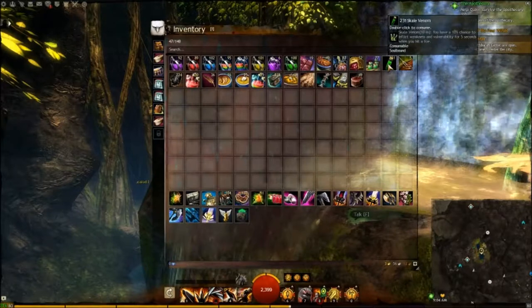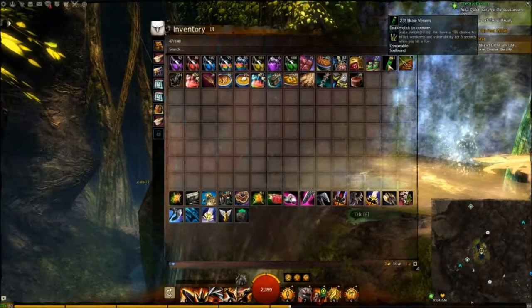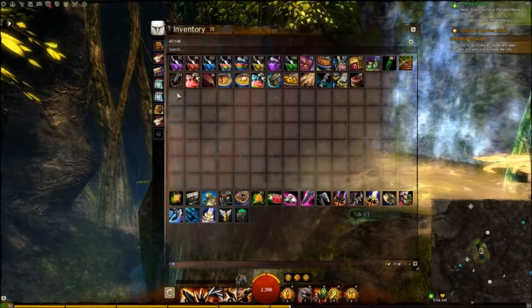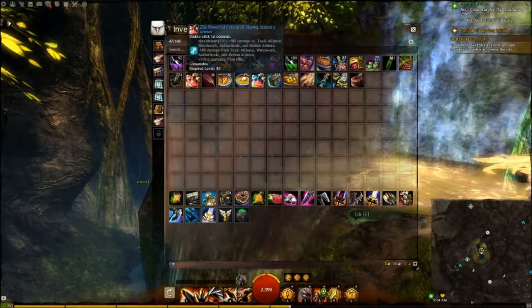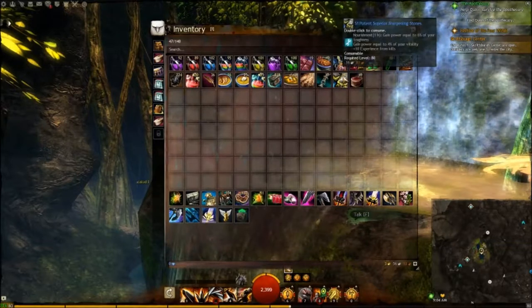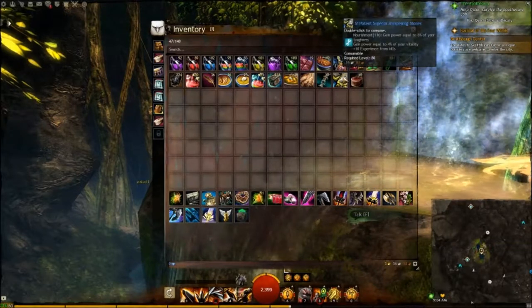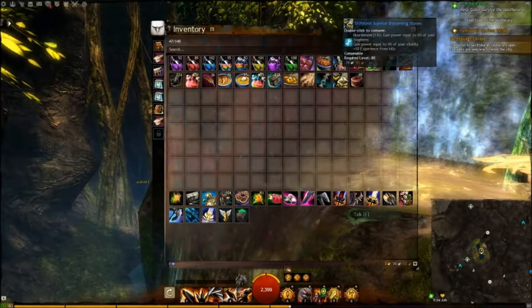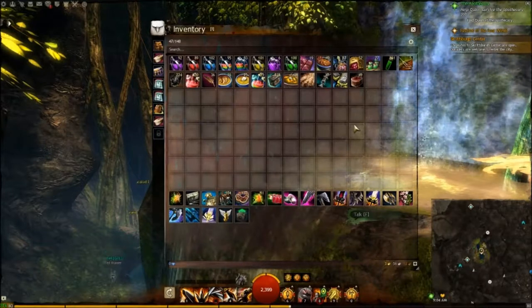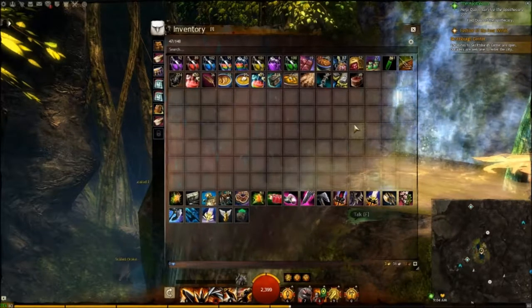I also like to keep Scale Venom - 16 copper each. In the description I'll put a link to where you can find these, very very nice. I also keep the Skeleton Armies again for fractals, and then just our Maintenance Oil and Sharpening Stones - really nice maintenance buffs. Keeps our power up, so they're good if you're in a dungeon and your team's lacking on a bit of DPS.